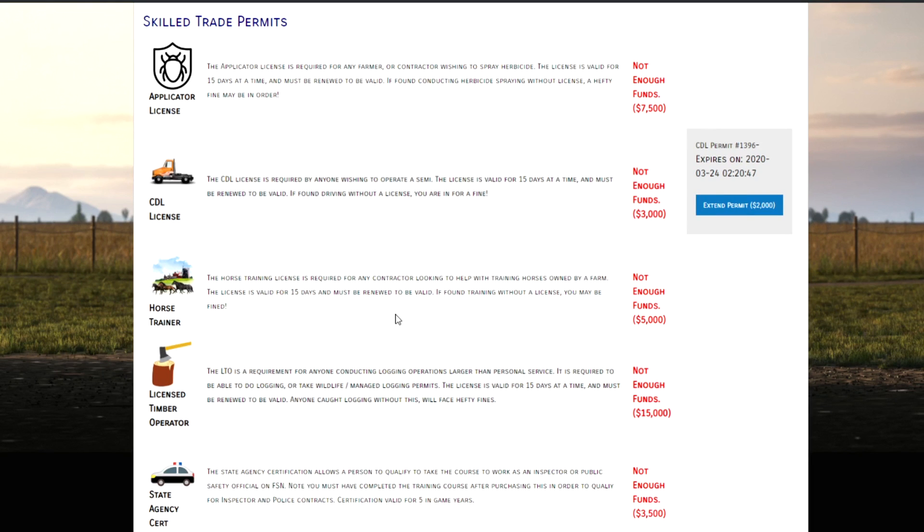The horse training license is required for any contractor looking to help with training horses. As a farm owner, you need the horse permit to have the horse facility, but you don't need the horse trainer license as a farm manager. However, if you're a contractor who wants to ride and care for horses, taking contracts that way, you'll need the horse trainer license. It costs $5,000 and is valid for 15 days, which is just over a full in-game year on the FSN, since seasons are three days long — so 12 days per year.